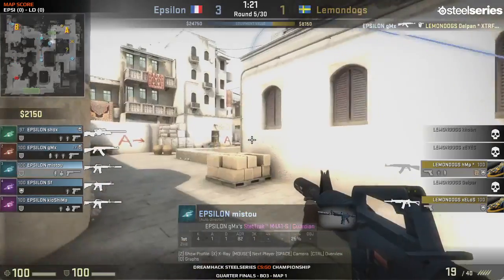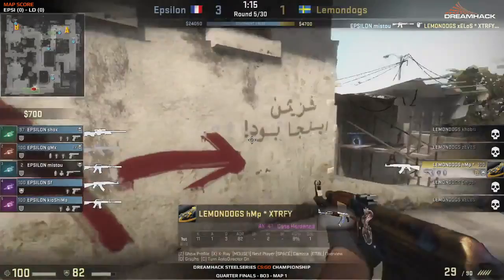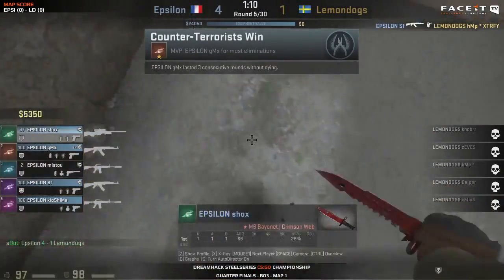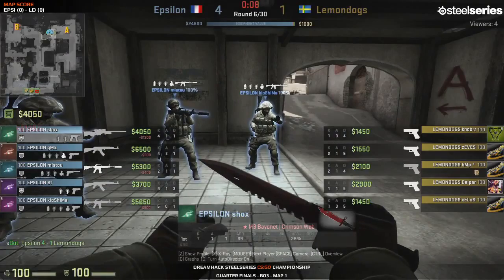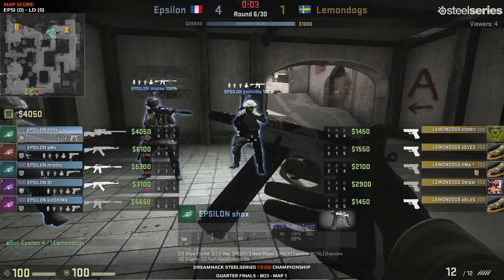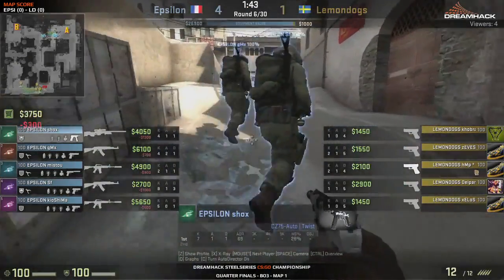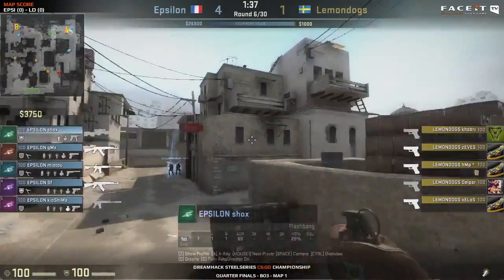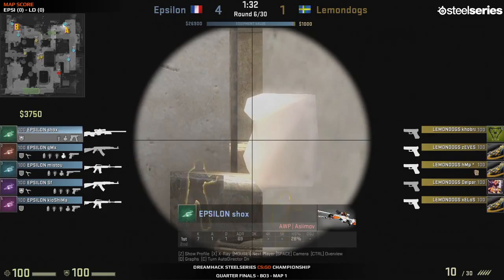This is a wonderful piece of aggressive play from the French side and this should surely secure them the round - not even a single man dropped yet. But Lemon Dogs were going for a fake - HMP was going to bombsite B while the rest of the team went towards A. But that push down mid destroyed everything for them. Lemon Dogs made a huge mistake trying to take bombsite A without having the bomb. Great aggressive play by Epsilon gets them the round. Now they're 4-1 up.